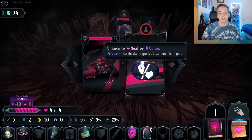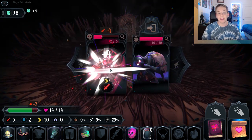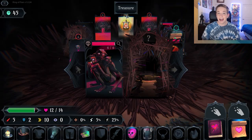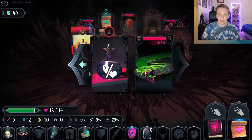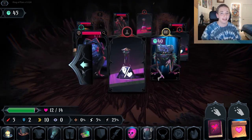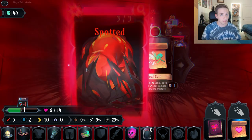Enemies will sometimes block your path and you have two options: you can fight them and trade blows until you or them — hopefully them — dies, or you can try to skip past them. If you try to skip past them, you use your stealth percentage, and if you fail they get to hurt you. Some creatures also do special things when they die, like explode, and some have special effects like following you or blocking your path.